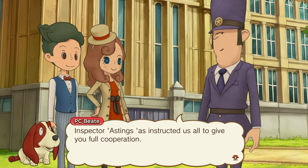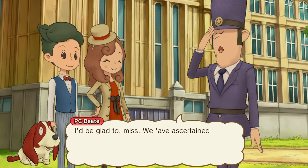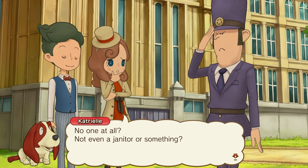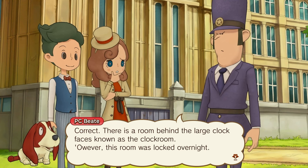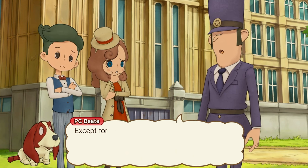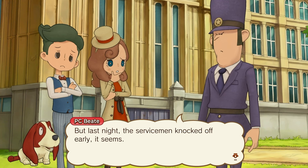Hello, Miss Layton. Inspector Hastings hasn't instructed us to give you full cooperation. Wonderful. Could you just tell us what you've found out so far? I'd be glad to. We have ascertained that on the night in question — that being last night — there was no one here. Not even a janitor? Correct. There is a room behind the large clock faces known as the clock room; however, this room was locked overnight. The clock tower is always empty overnight except for when works are ongoing. When servicemen are in they sometimes work late, but last night they knocked off early. So there was no one around who might have seen the thief.